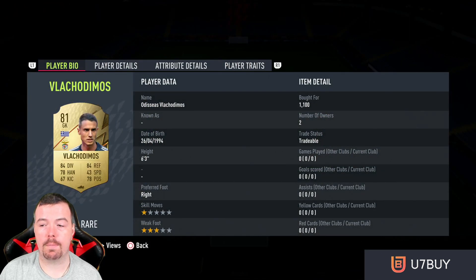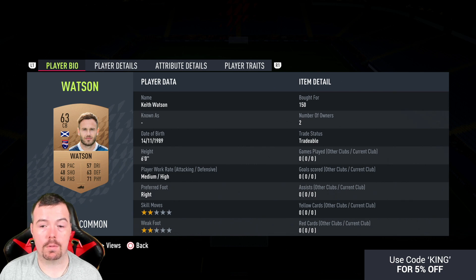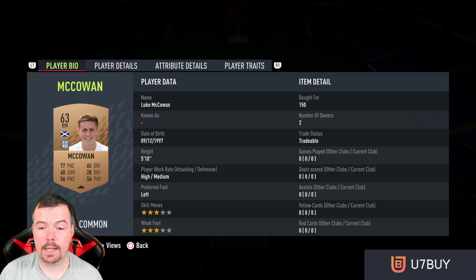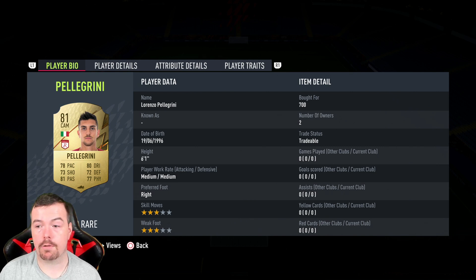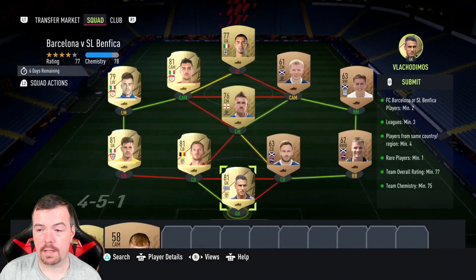Vlasic is obviously the first Benfica player at 1.1k bid — they're a bit expensive at the moment. I went Scottish league for the bronze players: Burrows was 150, Watson was 150. Tangan was 1.2k as the second Benfica player. Cragno was 700 coins from the Italian league. McCowan right mid was 150, Davies 400 bid, Al-Shirari 700 bid, Kelly 150, Pellegrini hyperlinks to Al-Shirari at 700 bid, and another Italian league player I paid 500 coins for — you can find someone for around 400.